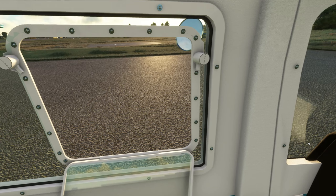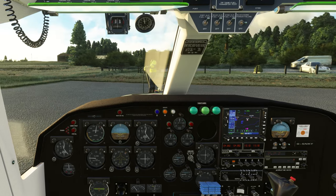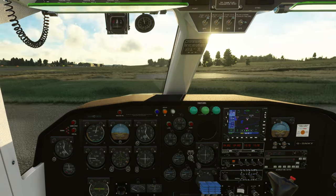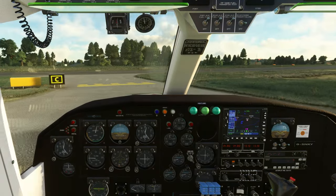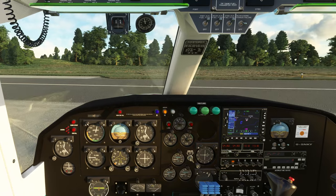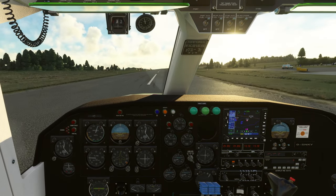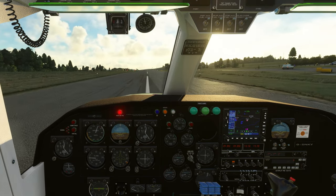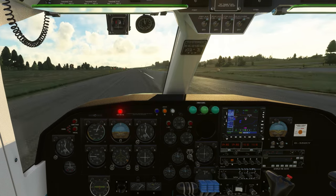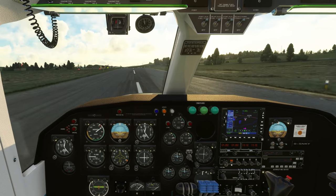We'll taxi out. There was a little stutter there — we'll see whether we have fewer stutters with this version, Update 10, and see if there are any other perceivable differences. Power phase switch light can come on. Fife traffic, Golf Sierra November Kilo Yankee departing runway 24, VFR Edinburgh.